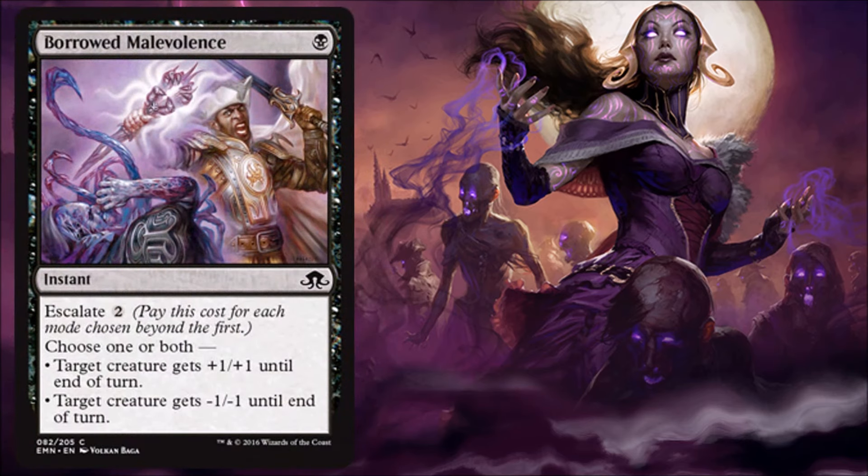Borrowed Malevolence — here's the first Escalate card of the day, and this is a good limited card. It's cheap, it's an instant, it's a nice little combat trick. Your creature either gets plus one, plus one, and/or another creature gets minus one, minus one. It's kind of like a mini Zealous Persecution. Even though the effect is very small, it's also very cheap, and on many occasions you'll be able to take out one of your opponent's creatures by surprise. Because the effect is so small, it's more of a limited card, but still good.